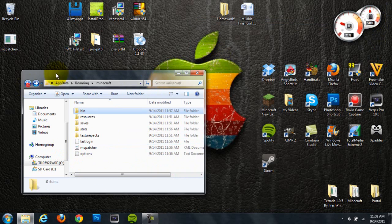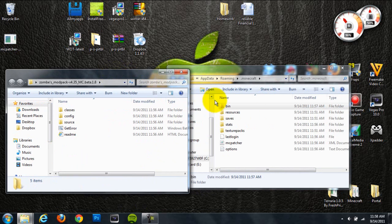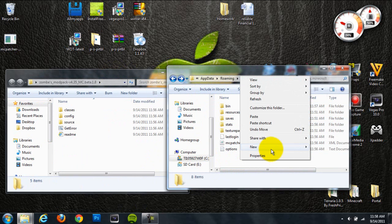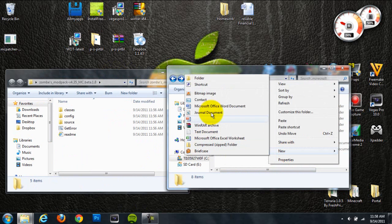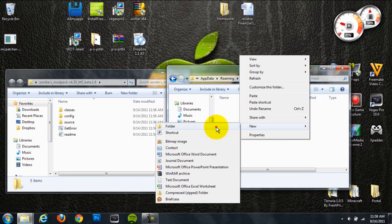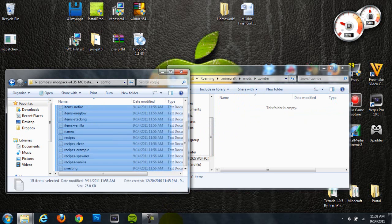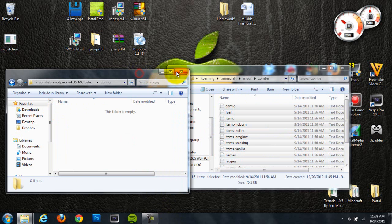You're done with the bin folder, so head back out. Then right-click in your .minecraft folder and create a new folder — go to New, then Folder — and name it mods, all lowercase. Then go into your mods folder, right-click again, and create another folder called Zombe — not zombie, Zombe. Open that folder up. Next, go to the config folder that came with your Zombe's mod pack and grab all the text config documents and drag them into the Zombe folder.